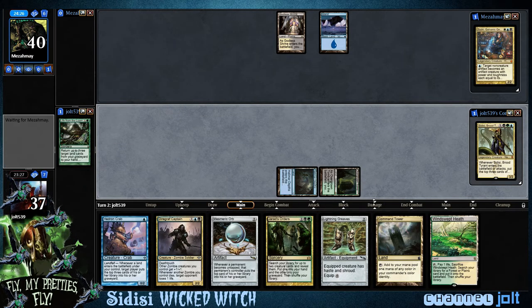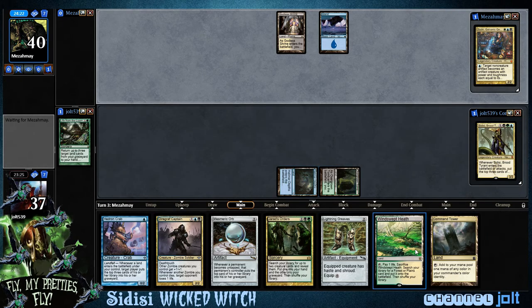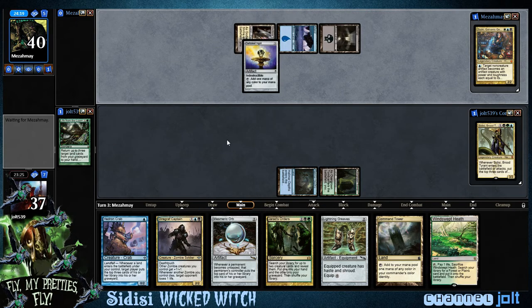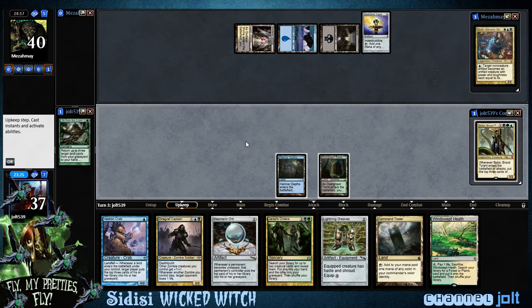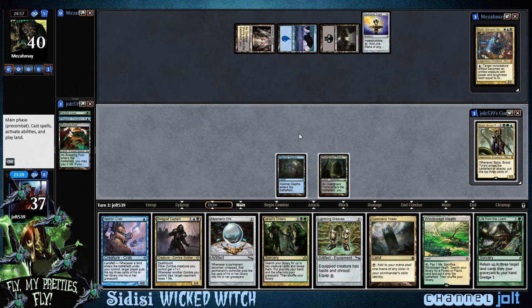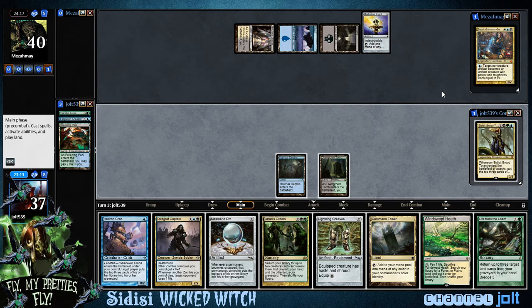Alright, and then we'll be able to dredge that. We're actually on line for 4 mana with Sidisi right now, so the game plan is next turn we'll probably get down Mesmeric Orb and start getting those mill triggers. We're going to mill Life from the Loam. Oh man, we hit Parallel Lives — that's just crazy in this stack right here.